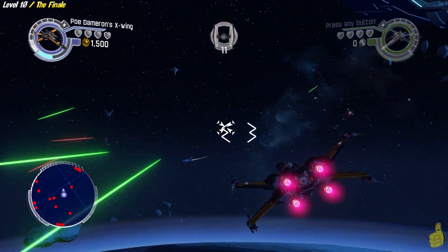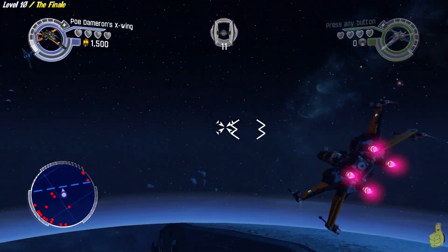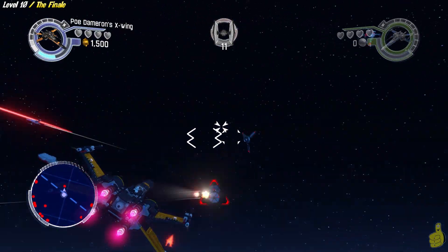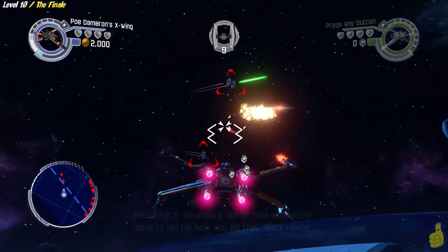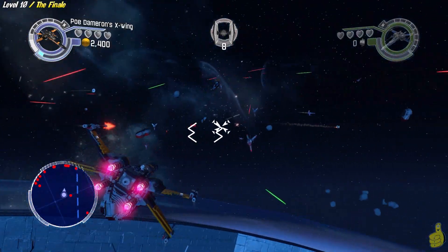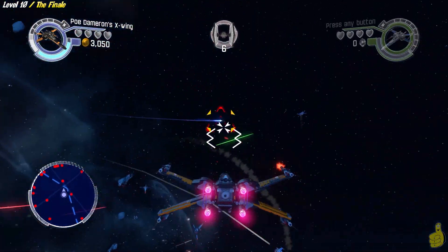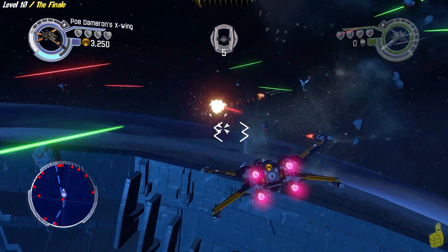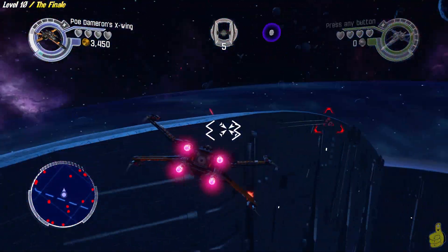This particular part requires you to take out about 15 to 20 TIE Fighters. I got a whole bunch right off the bat, but then they seem to kind of disappear. I get down to about 6 or 7 left and then they almost seem to vanish, so I find one straggler here and one straggler there. Eventually I end up getting all of them, but it does take a little bit longer than hoped.